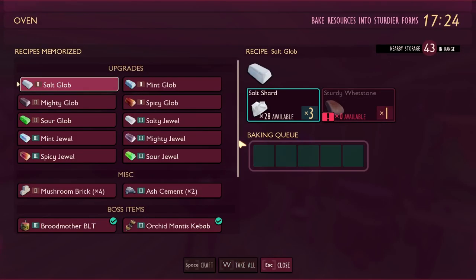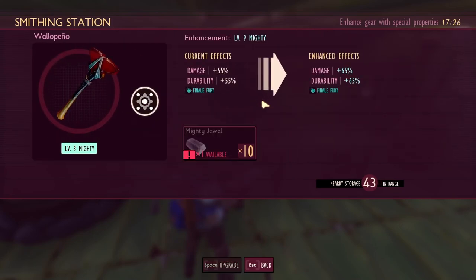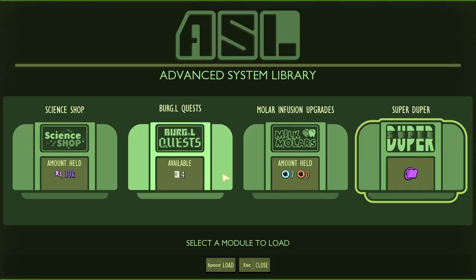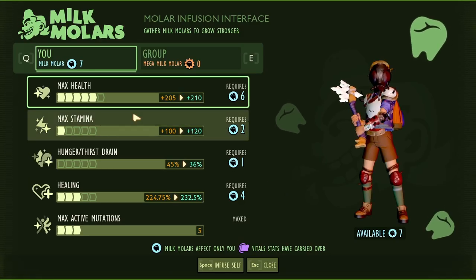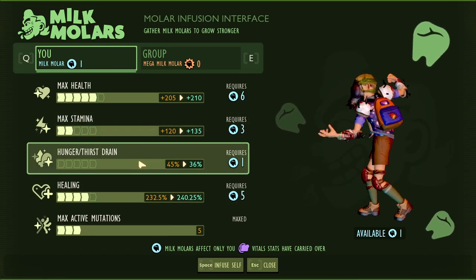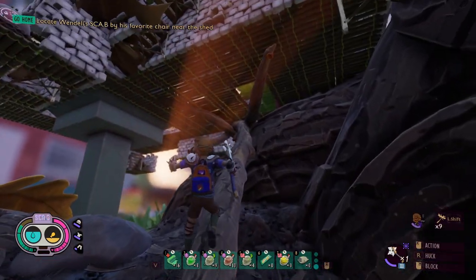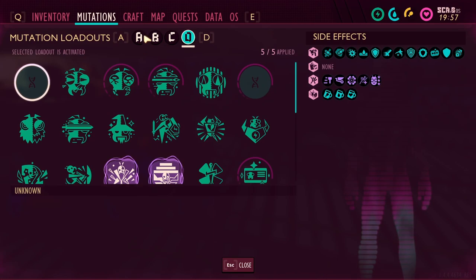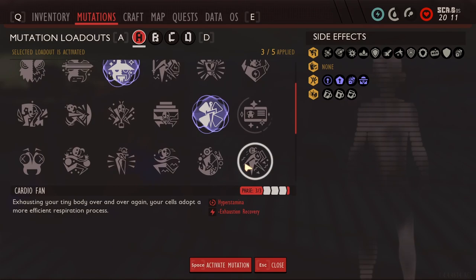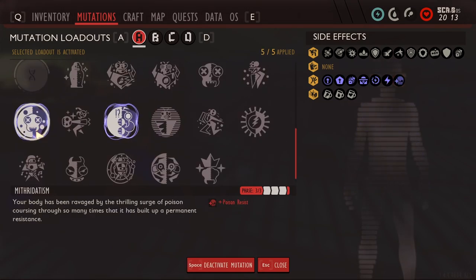We'll get our jewels and upgrade our wallapeno to level eight. Let's de-dupe this crinkle and spend our molars. I think we'll do healing and stamina, and we'll just throw one in hunger and thirst so we don't got to deal with it as much. I think we definitely got enough molars to fight this Broodmother. Get our mutations ready. I'm going to keep Mansterious Stranger, Coup de Grass, Little Wizard. We're going to want Cardio Fan for stamina and Mithridatism for the poison resist.